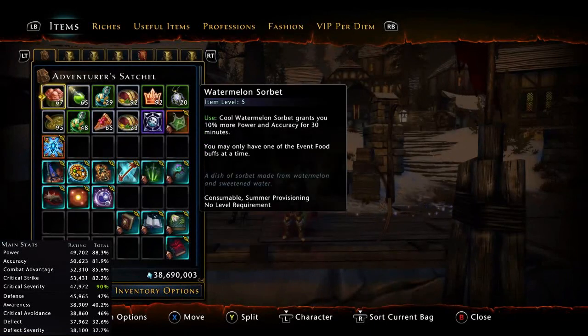Before I start I will show you the consumables I use. I use the old watermelon sorbet that gives 10% power and accuracy. Personally I had them across all my toons, but if you are a new player you can choose any kind of event food. There's also a 5% watermelon sorbet with 5% accuracy dropping in the summer festival coming soon, or you can buy them for pretty expensive.